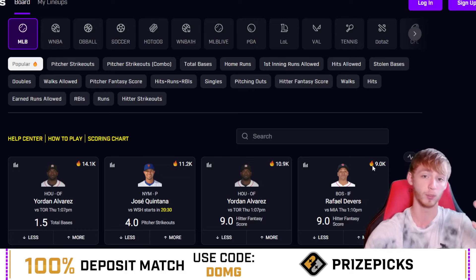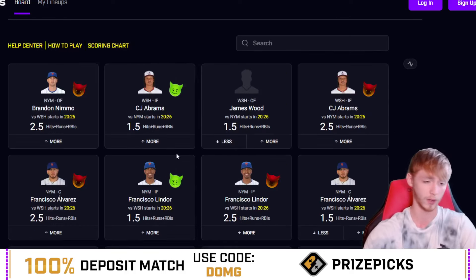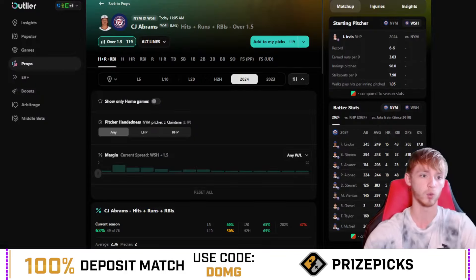I'm going to give you guys three plays in today's video. So don't worry if you don't get this first play in time, but I'm going to make it super quick. C.J. Abrams over 1.5 hits, runs, and RBIs. Like I said, it starts super soon. Dub Club got it first, of course. If you have those post notifications turned on, you'll be able to get this one in. Let's take a look at C.J. Abrams — I like the over here.